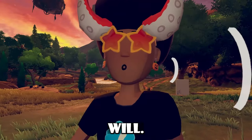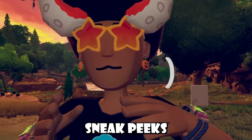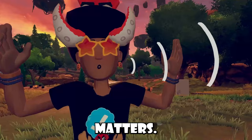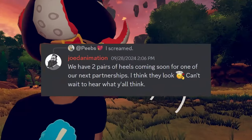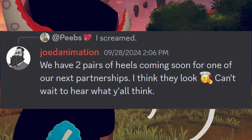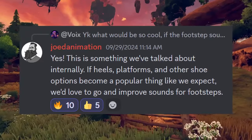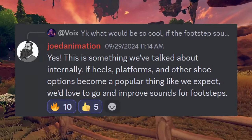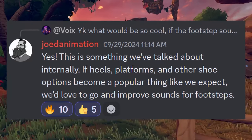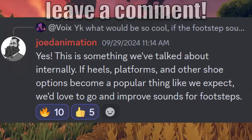Moving on to a dev Q&A — Rec Room community members ask developers questions that can lead to sneak peeks of new features. Joint Animation confirmed they have two pairs of heels coming soon inside one of their next partnerships. They also said that footstep sounds for heels is something they talked about internally: if heels, platforms, or other shoe options become popular as expected, they'd love to improve footstep sounds.